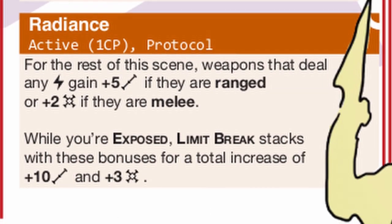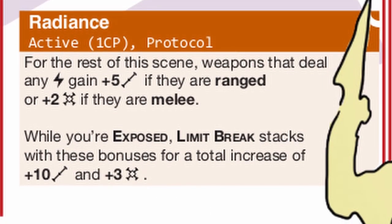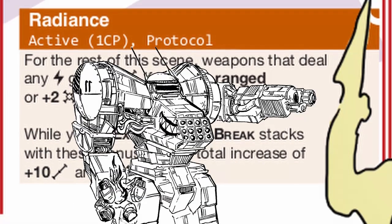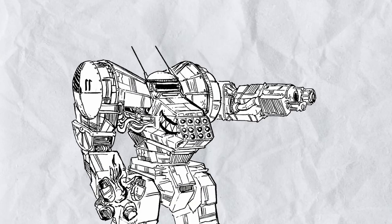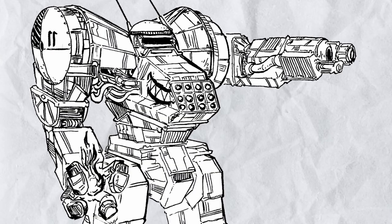Another thing about Toku is that it also has more range, whether threat or actual range. You might look at the artwork and think Tokugawa is a dedicated melee machine, but no — like real life samurai, Toku fucking loves guns.